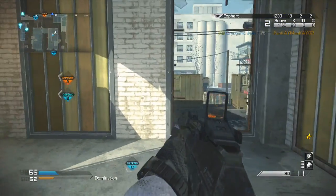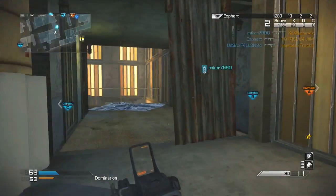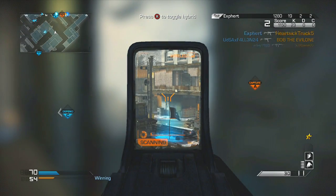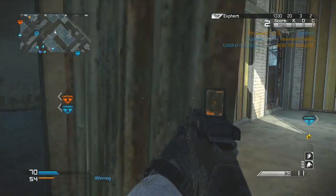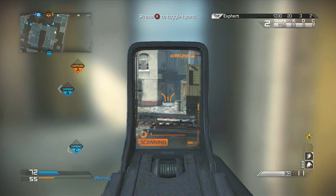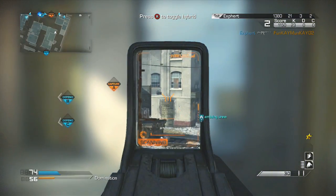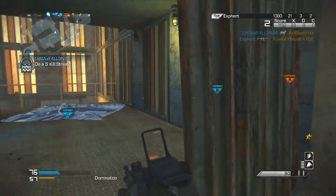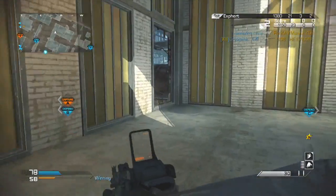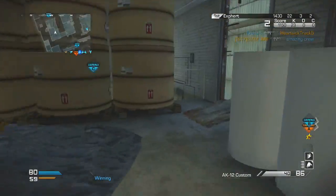When I first started playing Titanfall I was playing it like Call of Duty — checking the mini map, trying to stay alive, getting a bunch of kills, and leaving the objective to my teammates assuming my kills would make it easy for them to get the win. It only took me a few games to realize that getting a lot of kills is extremely difficult when over half the enemy team is inside big, nearly invincible robots that can shoot rockets at you and kill you instantly.